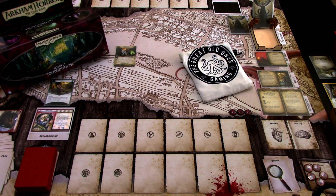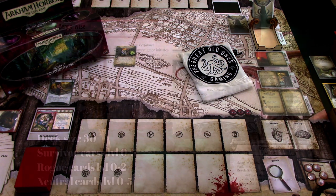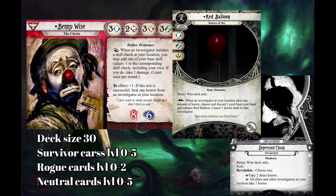Hi, this is JP from Northern Lights over Arkham. This time we are continuing our run through the Return to the Forgotten Age campaign with Benivise, and we are playing the Doom of Estli scenario. Last time we got 7 experience from the last scenario, so let's see what we upgraded into Benivise's deck.